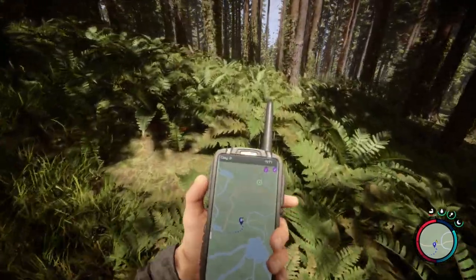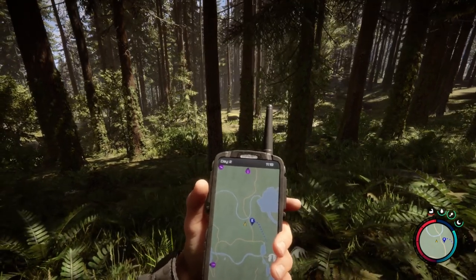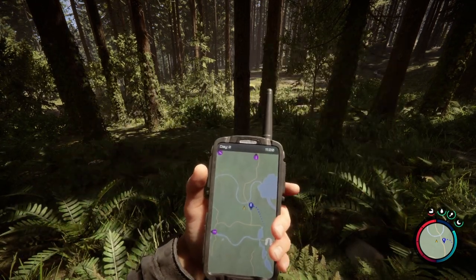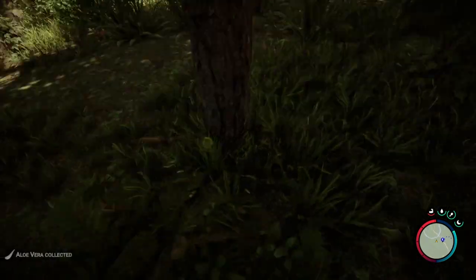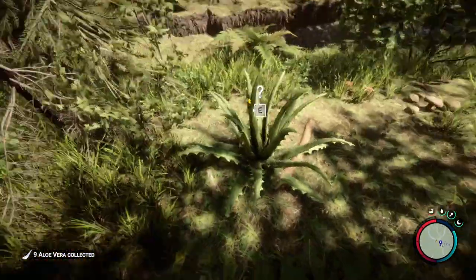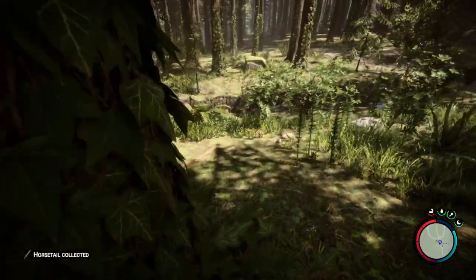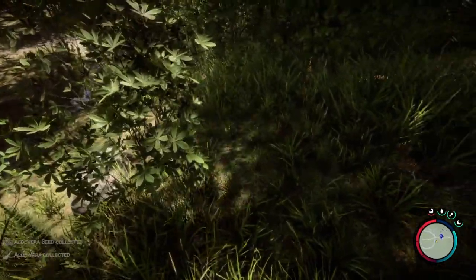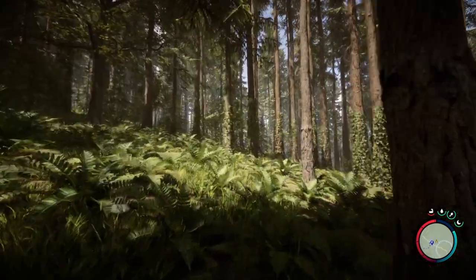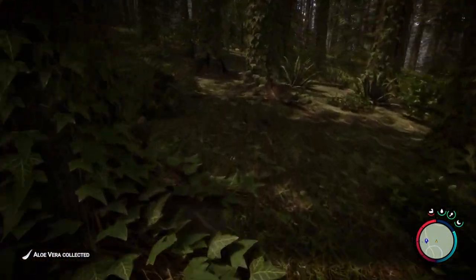The first one is south of the road prior to reaching the u-bend, just slightly down from that u-bend. And you can see we have one, two, three, four, five, six, seven, eight, nine, ten aloe vera near here — eleven, twelve — goodness, there's more than I thought! And I believe there's some more if you go just a little bit further south from here.